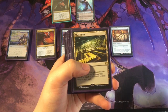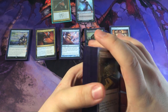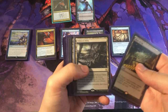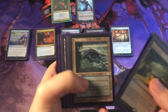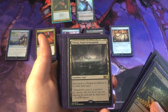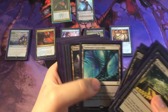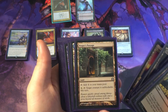Starting up with the lands. We actually have a lot of really cool non-basic lands. We're running 11 Swamps and 12 Islands. And here we go: Maze of Ith, Creeping Tar Pit, Polluted Delta, Dimir Aqueduct, Drowned Catacomb, Tainted Isle, Sunken Hollow, Watery Grave, Command Tower, Urborg Tomb of Yawgmoth, Temple of Deceit, Morphic Pool, Dark Water Catacombs, Shizo's Death Storehouse — really fun card — Opal Palace, Rogue's Passage, and then the basic lands.